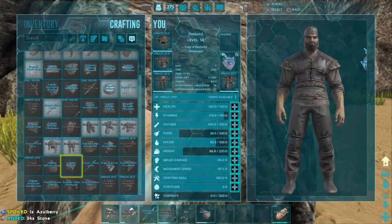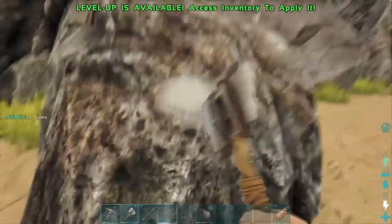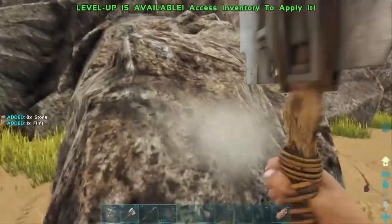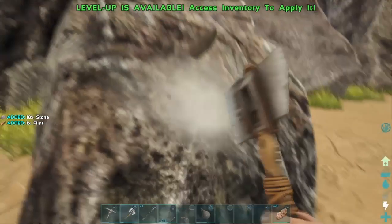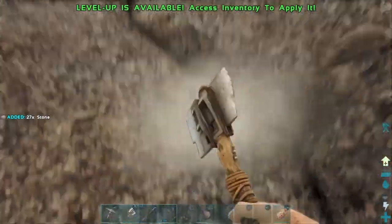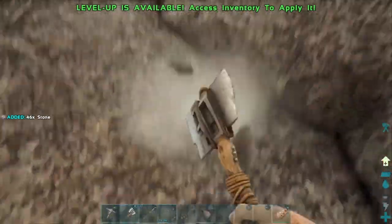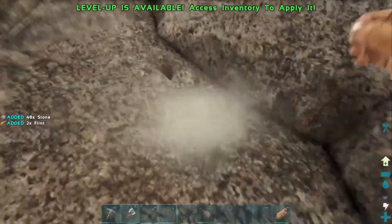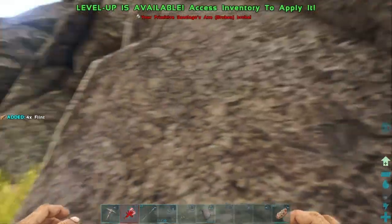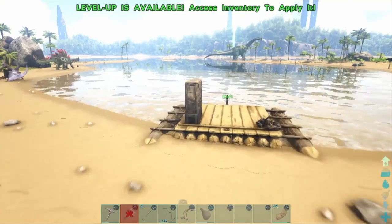Luckily it doesn't take as much stone - it only takes 40 to build a wall. I'm just going to do a quick building montage; you can slow it down or pause if you want - it's your base, do whatever you like.